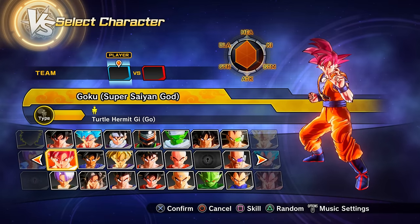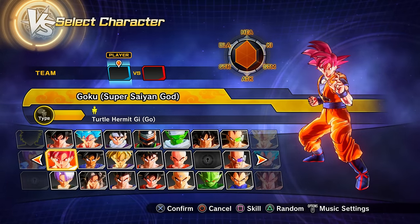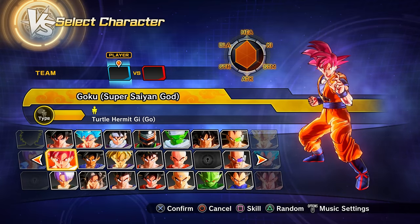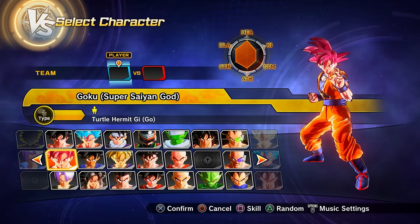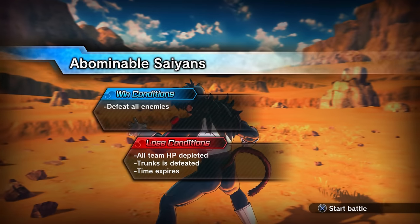To unlock Super Saiyan God Goku, just clear parallel quest 67. Unlock PQ 67 by clearing PQ 66.